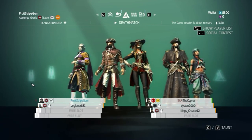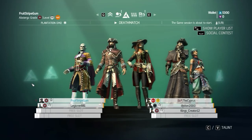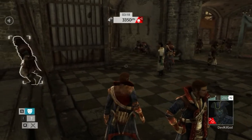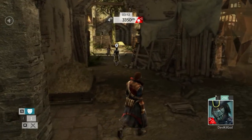Before I begin the match, I want to talk about knowing your enemy. You should always be keeping track of who your opponents are, especially the higher level ones. You can do this by bringing up the scoreboard to see who's who. In this clip I know Devil Kill God is a prestige level player and I've encountered him several times in the match, so I know what he's capable of.